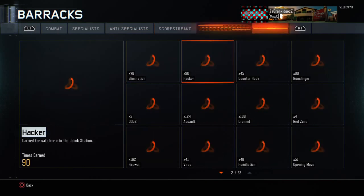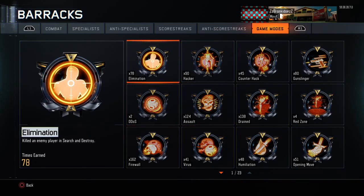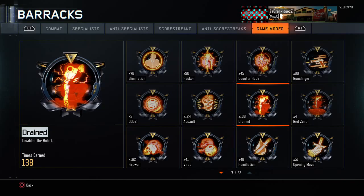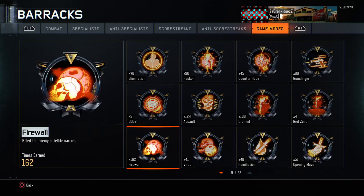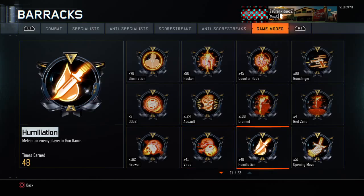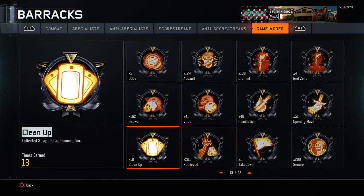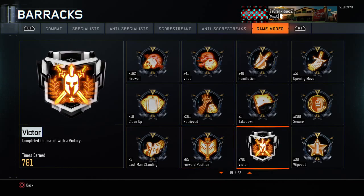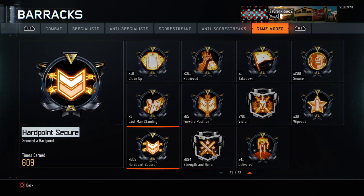Now looking at my barracks for all my things, starting with game modes: 78 eliminations, 90 hackers, 45 counter-hacks, 80 gunslingers, 4 red zones, 138 drains, 124 assaults, 2 satellite uplinks, 162 firewalls, 41 viruses, 48 humiliations, 51 opening moves, 298 secures, 1 takedown, 281 retrieved, 18 cleanups, 3 last man standing, 65 forward positions, 781 victors, 38 wipeouts, 41 delivered, 894 strength and honor, and 609 hardpoints secured.